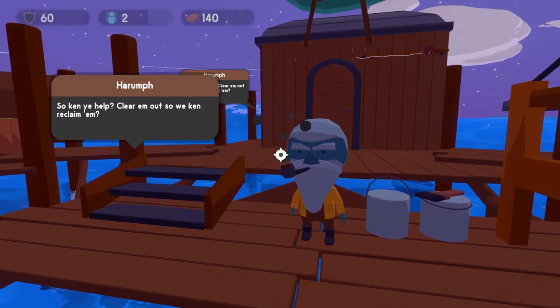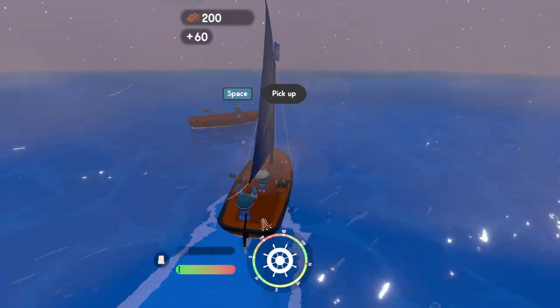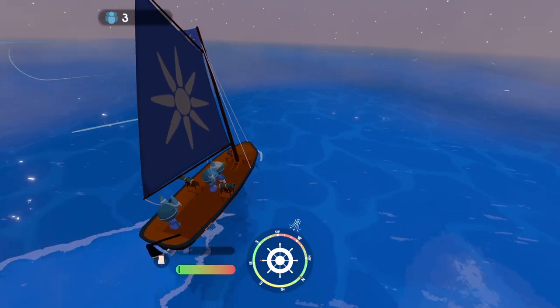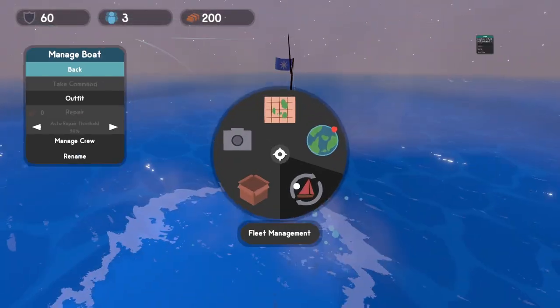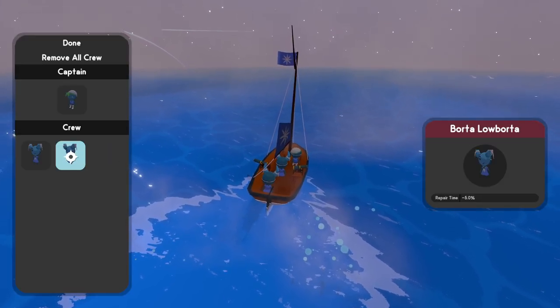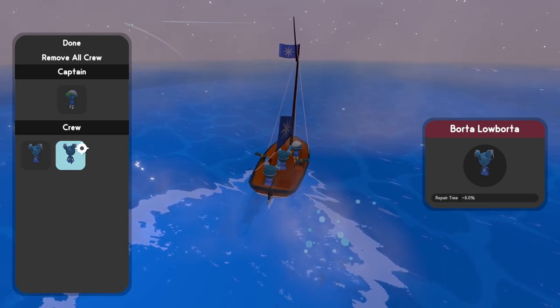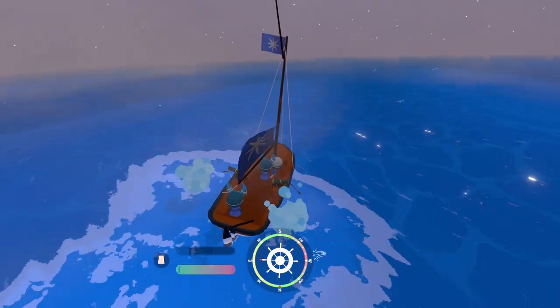Oh, this guy needs his boat — we just picked up a new crew member. We can check our crew management under fleet management. We just picked up Borda, who has faster repair time. So we have Goose who gives less repair costs and Borda who gives faster repair time. That's going to help us repair our ship much faster.